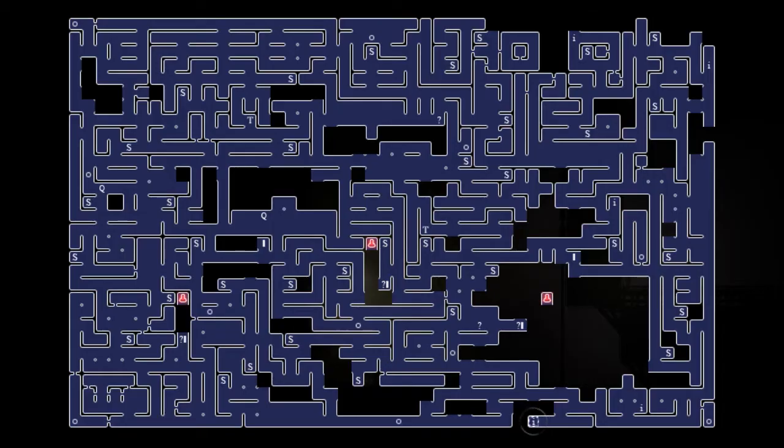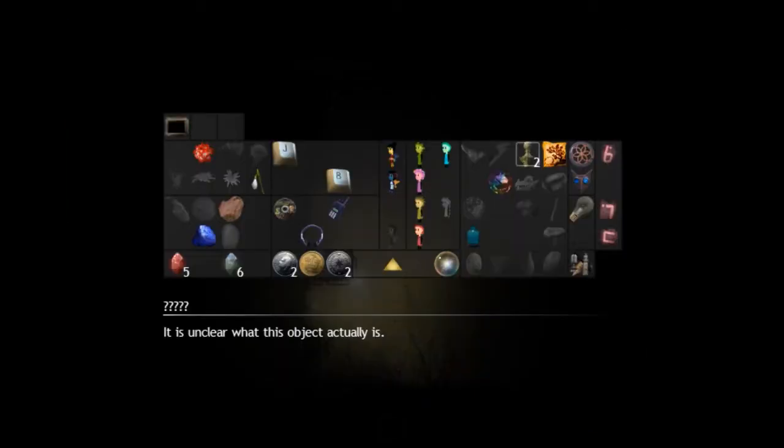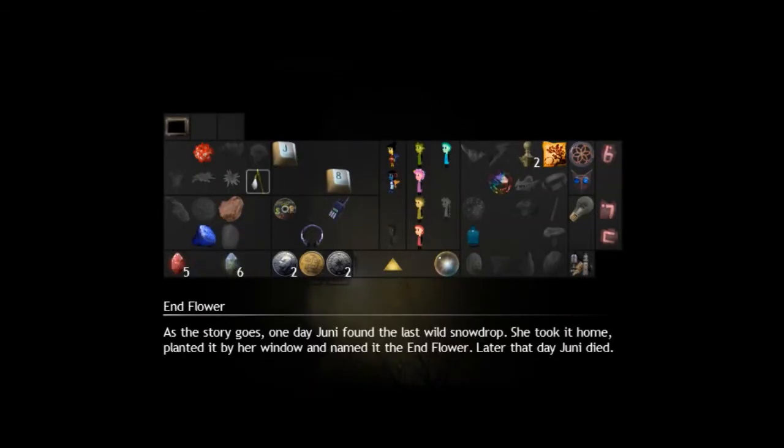What's — there's something there. It ends there. So what is this? I don't know what that is. Let's have a look along. Who is this? As the story goes, one day Junie found the last wild snowdrop. Took it home.